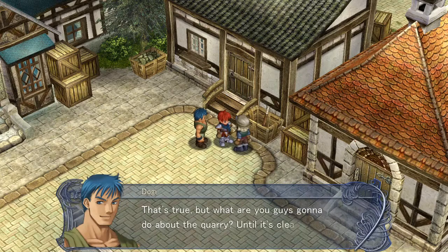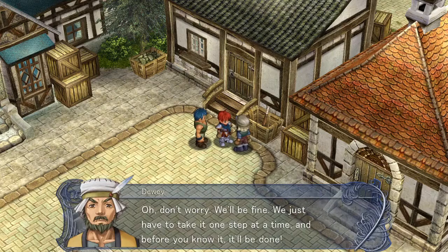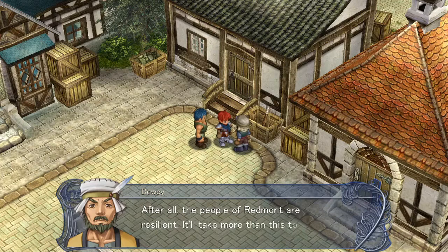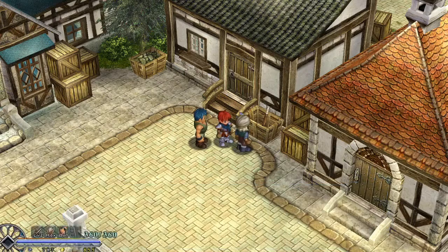What are you guys gonna do about the quarry? Until it's cleaned up, it sure ain't gonna produce much. Oh don't worry, we'll be fine - we just have to take it one step at a time, and before you know it, it'll be done. After all, the people of Redmont are resilient. It'll take more than this to keep us down. You know it as well as I do, Dogi. Damn straight! We can check out the monster book, where there's an entry on Galbalan - 'The great demon of legend, was once bested by the fabled warrior Genos, bringing his dreams of destruction to an end. He was later revived by Nicholas Garland, but Adol was able to take him down.' The sinister marauder from afar. Very mysterious.